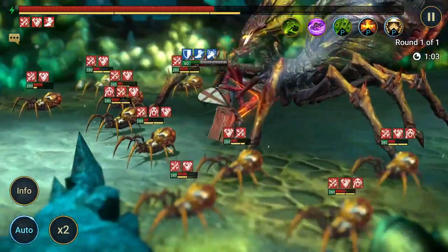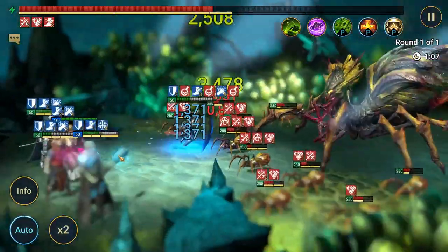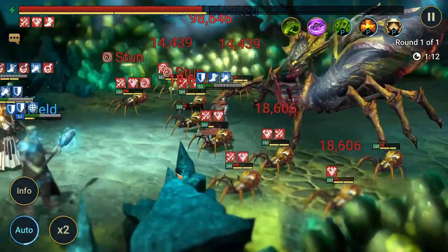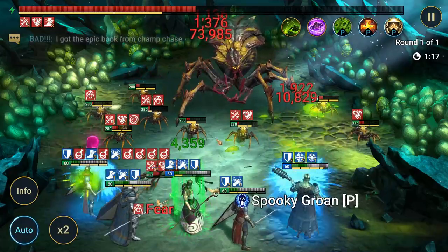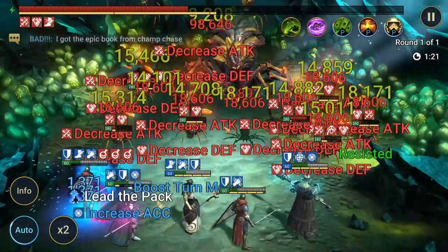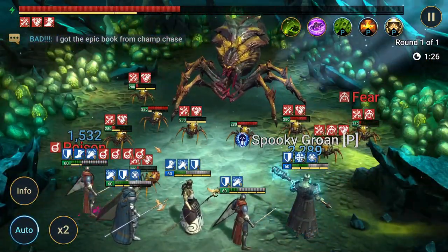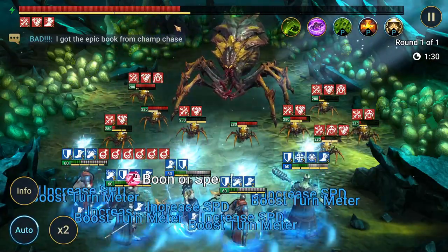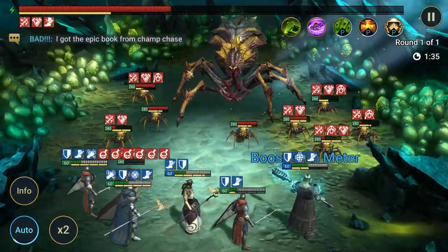That speed buff affects not just their base speed like an aura, but the entirety of their speed. So when I have an Armager running at 190 speed and he comes in with an extra 30%, that's roughly 57 extra speed. I think people often underestimate, especially new players, the effects that speed will have. Speed is probably the most important stat in the game — if you're not controlling the turn economy, you are losing.